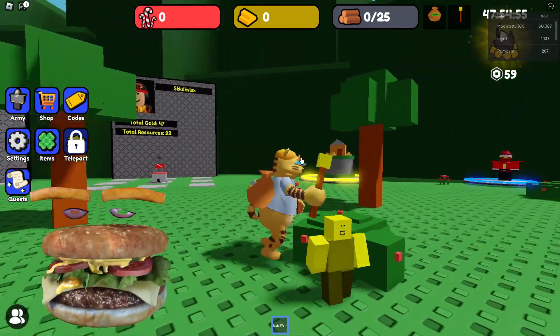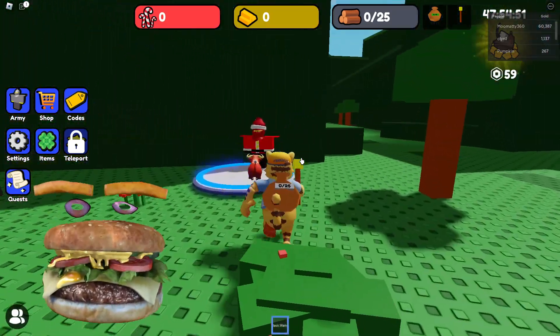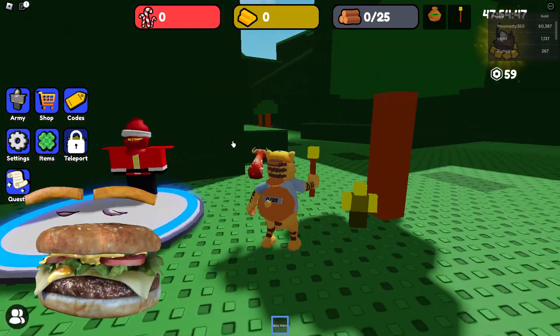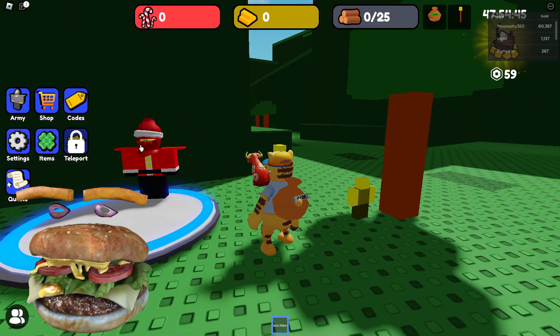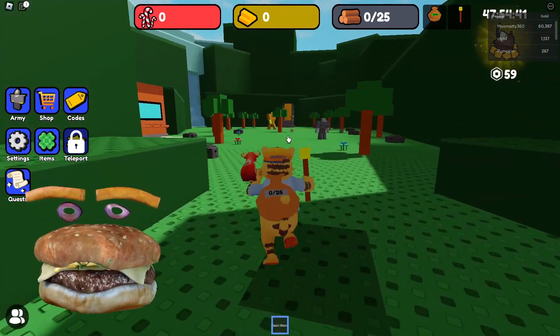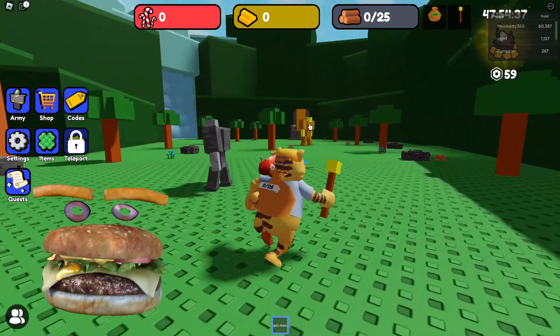There was a Christmas update recently, so what you guys want to do to get the golden key is come to this night area over here where this guy is standing. You want to come to this area and kill this big golden golem.